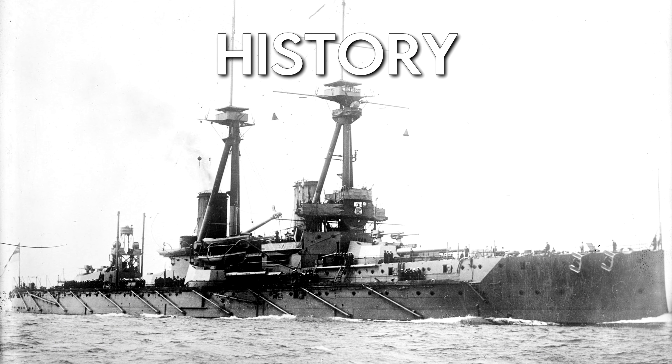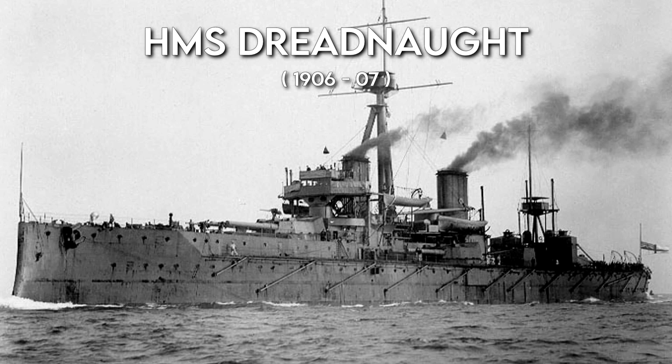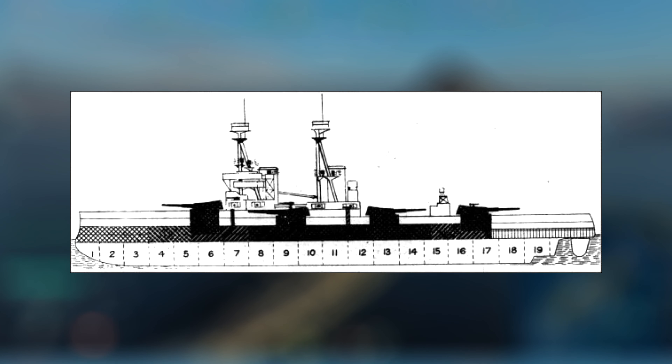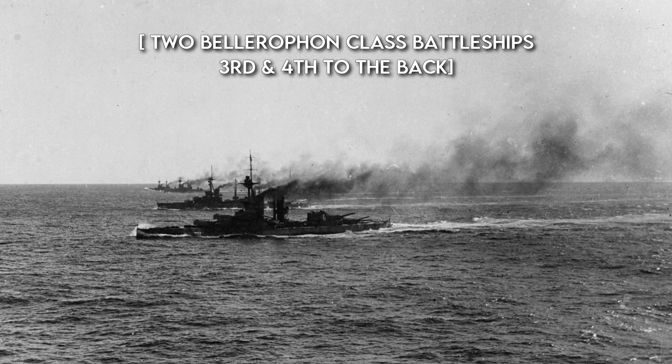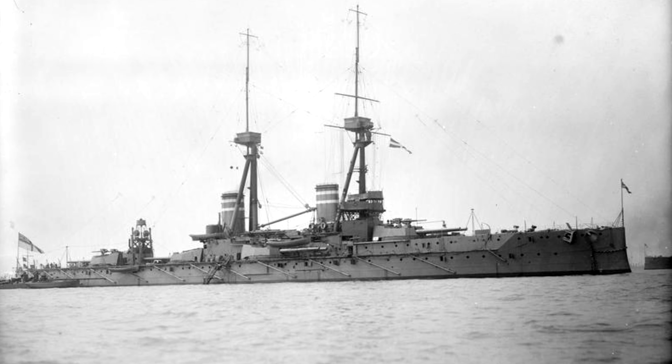HMS Bellerophon was the lead ship of its class of three dreadnought battleships. The design was taken from HMS Dreadnought, which revolutionized battleship design, and was completed in February 1909. The design differed from the Dreadnought as it was given additional armor as well as improved secondary armament. Another improvement was the turbines used, which were able to get the ship to 21 knots and managed a top speed of 21.6 during sea trials. One thing not implemented in World of Warships is that it also had three 18-inch torpedo tubes — one on each broadside and one at the rear — which would certainly make for some interesting gameplay.